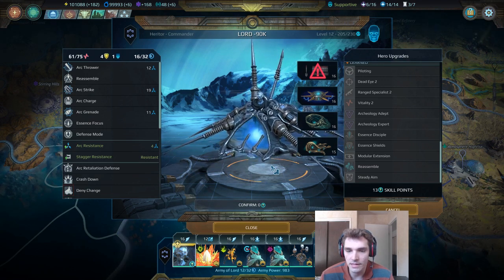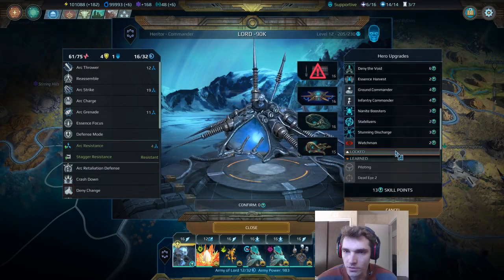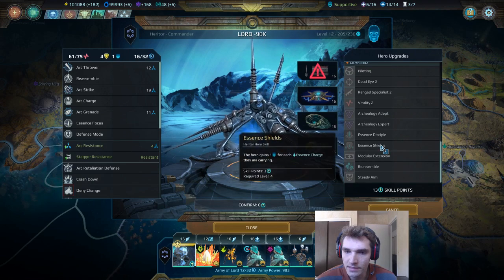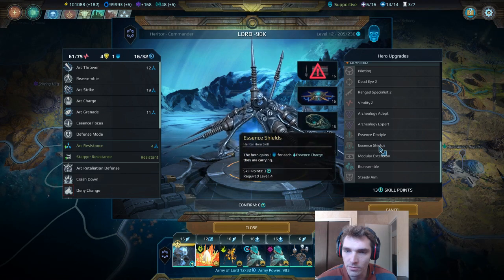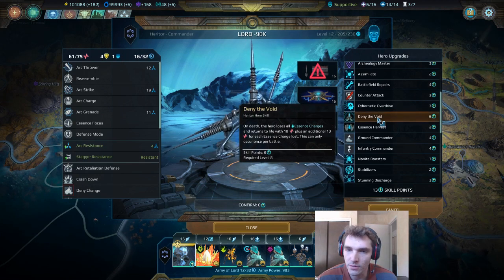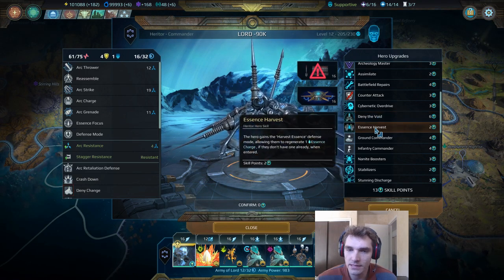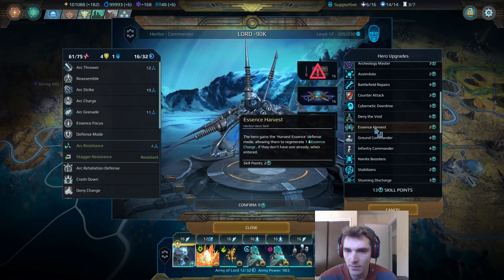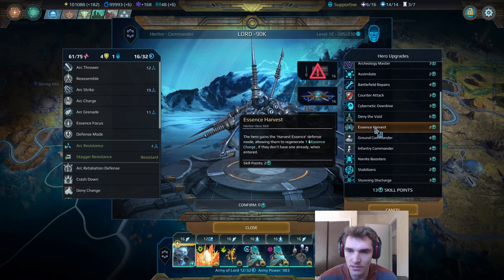Let's take a closer look at essence harvest. You get access to essence harvest and essence discipline at the very beginning of the game. Essence shields has a required level of 4, and deny the void has a required level of 8, so you will need to wait a little bit. I don't really like essence harvest — it is kind of nice to generate an essence charge every turn at the beginning of the battle, but wasting a turn to do that in mid-combat seems really unoptimal.